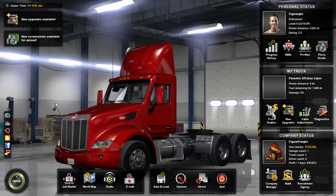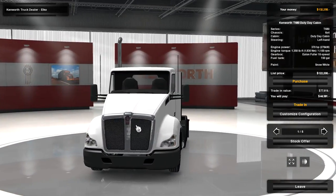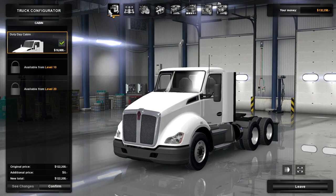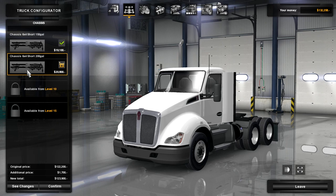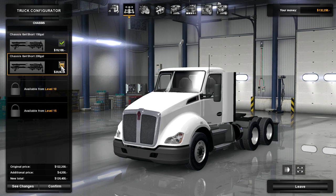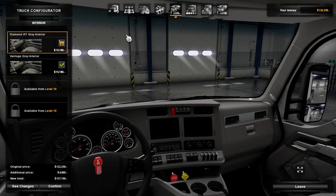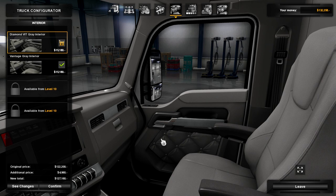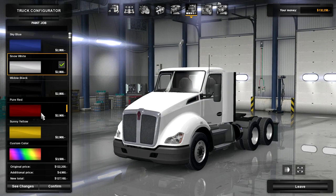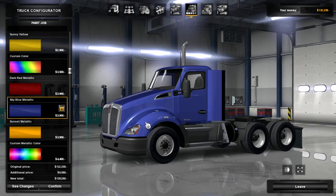Now we just have to buy a truck for him. Let's get the Kenworth this time. Here is the Kenworth T680 - the only one we can buy right now. Let's get a customized configuration. I could probably get away with supplying my driver with a standard truck - he doesn't really need the faster engine. On the interior we can go for diamond gray or vantage gray - we'll go for that one. For paint, the metallic blue might look better - actually let's go for sunset metallic.